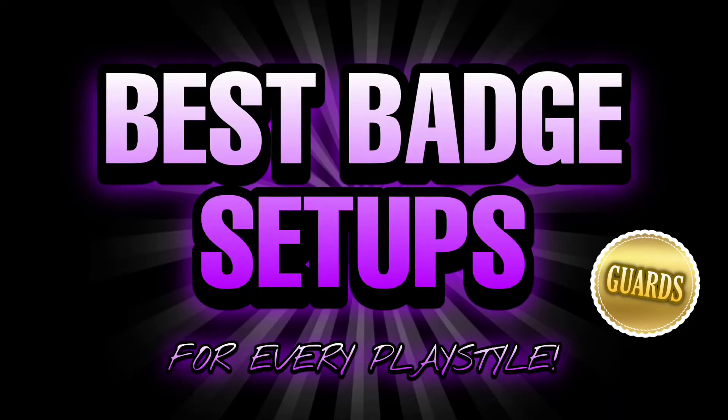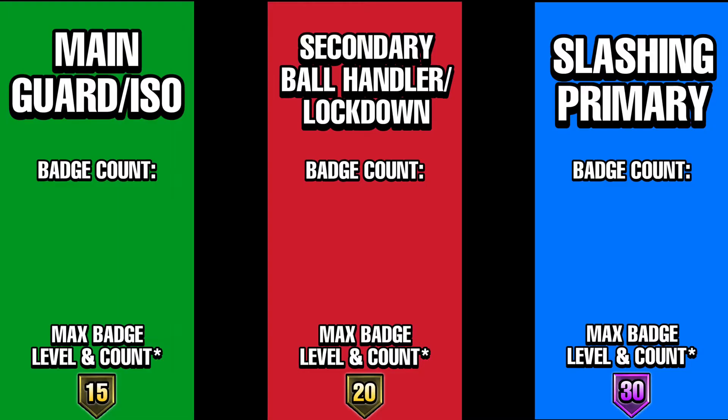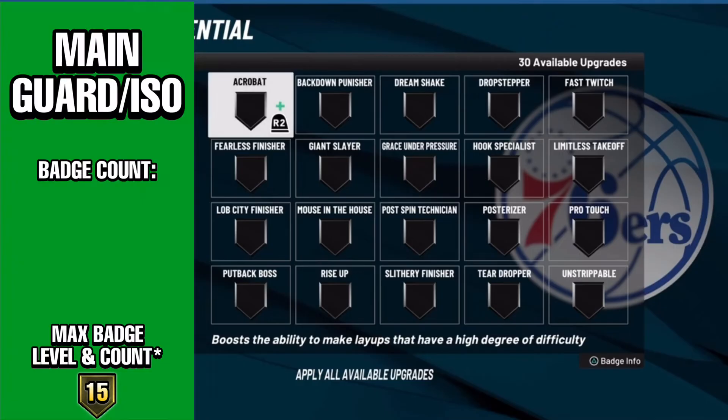What's good y'all, it's your main man Daquan and I'm back with another video. In this video we're gonna be showing the best badge setups for every play style for guards in 2K22. There are three play styles — we're gonna be showing these three on the screen, starting with the first one on the left and working all the way to the right, which is the slashing primary.